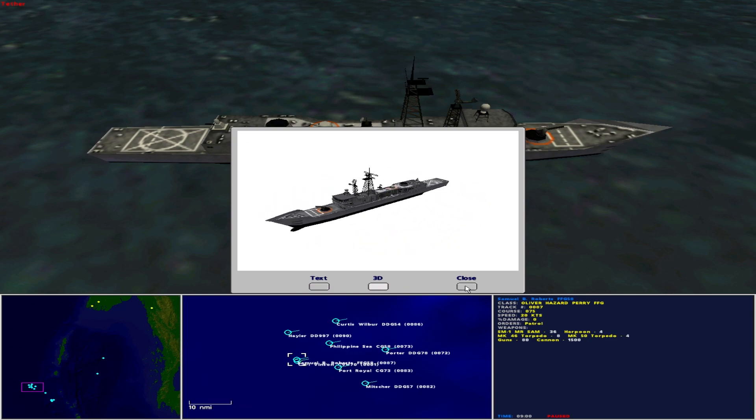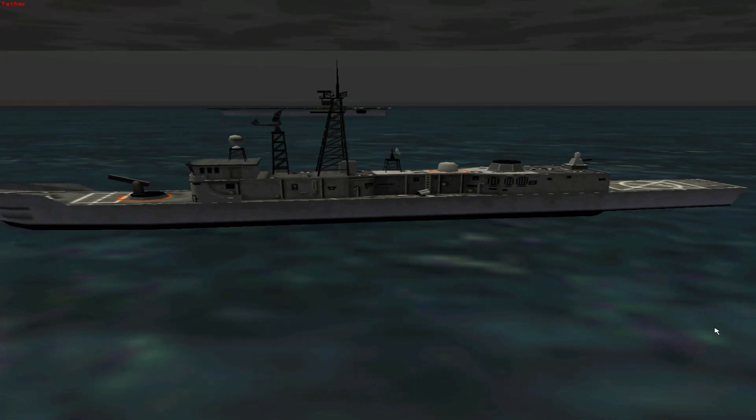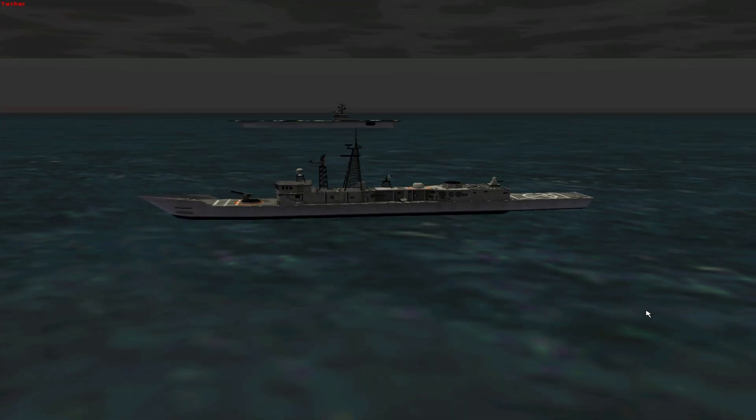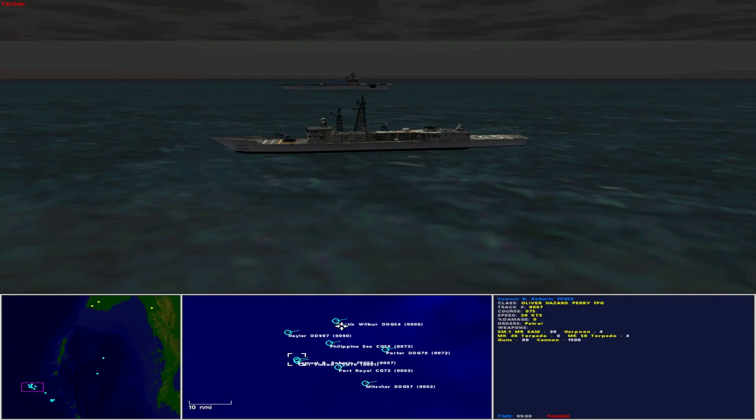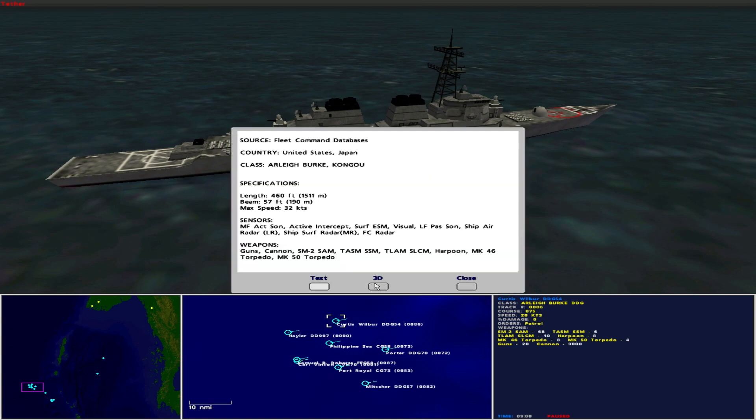The Samuel B. Roberts is a close escort to the carrier to rescue downed pilots. First of the picket ships is the USS Curtis Wilbur DDG-54, operated by the United States as an Arleigh Burke-class guided missile destroyer. She is 460 feet in length with a beam of 57 feet and maximum speed of 32 knots. Sensors include medium frequency active sonar, active intercept, surface ESM, visual, low frequency passive sonar, ship air radar long range, ship surface radar medium range, and fire control radar. She carries 68 SM-2 surface-to-air missiles, 6 Tomahawk anti-shipping missiles, 10 Tomahawk land attack missiles, 8 Harpoon missiles, 8 Mark 46 torpedoes, 4 Mark 50 torpedoes, guns and cannon.